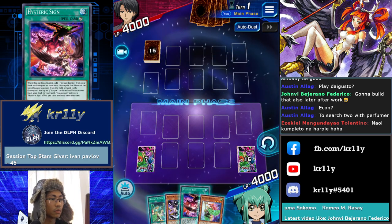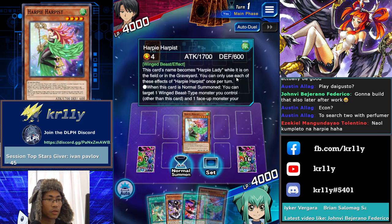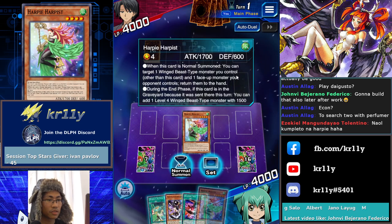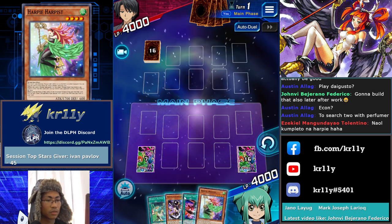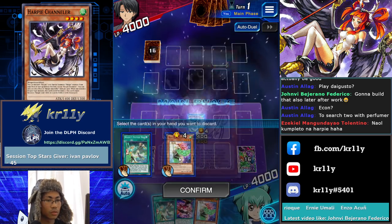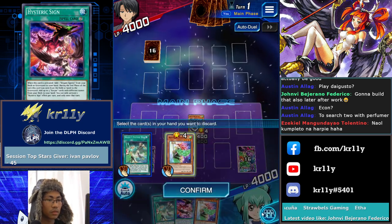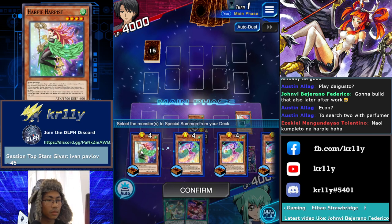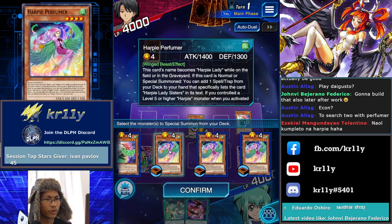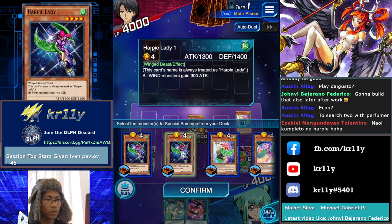When discarded, add one Elegant Egotist from your deck to your hand. During the end phase of the turn it was discarded, you can go plus three — wow! You can target one Beast Control and one face-up monster to return to the hand during the end phase. So we try this — special summon, then Elegant Egotist into the Harpy Lady. On your turn, activate and search for Elegant Egotist — target three Sisters from the field, shuffle them into the deck, then draw one card.